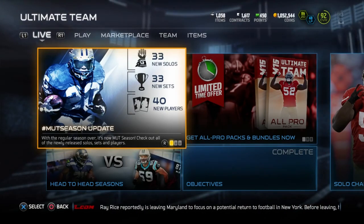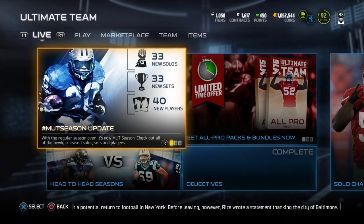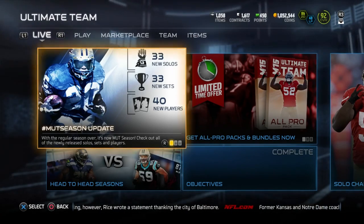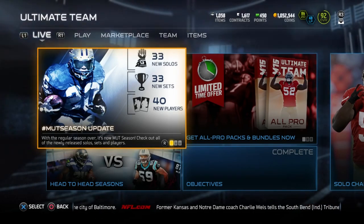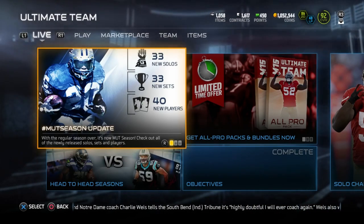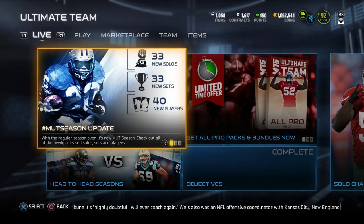There are pretty obvious ways to make coins: buying packs, doing solo challenges, playing head-to-head season games, playing wager games, working the market — all that kind of stuff. But today I'm going to show you specifically why you can make a ton of coins just by paying attention. The very first thing that pops up on my Madden 15 Ultimate Team screen is the hashtag MUT Season Update — with the regular season over, it's now MUT Season.